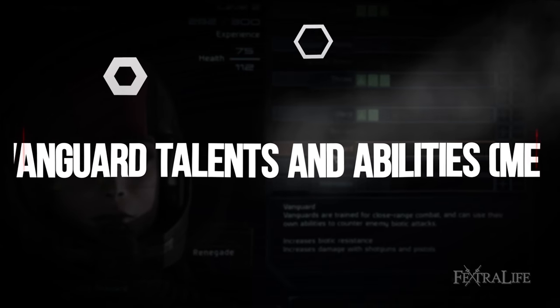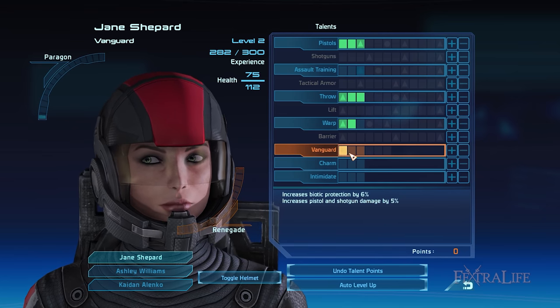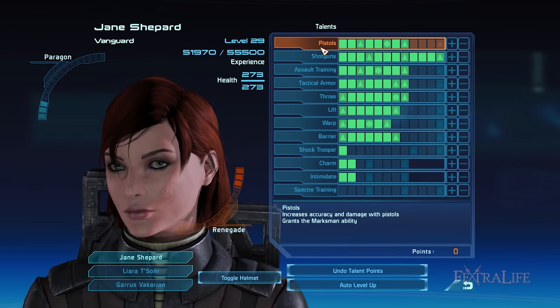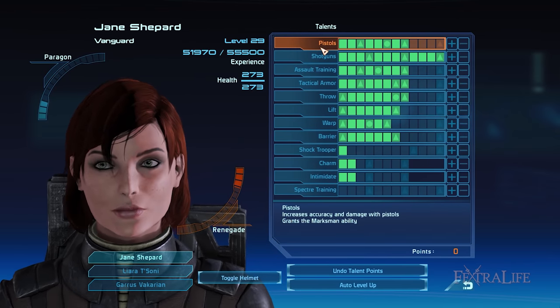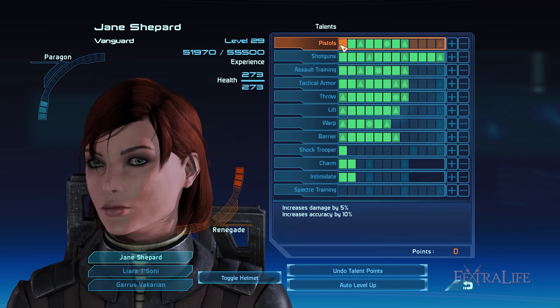In this section, I'll talk about the different weapon, combat, and biotic talents and abilities you should focus on to make the most out of your Shock Trooper Vanguard build. Note that the number of talent points I have allocated is based on reaching level 50 in Mass Effect 1 Legendary Edition, or level 25 if you're using the new Legendary mode.